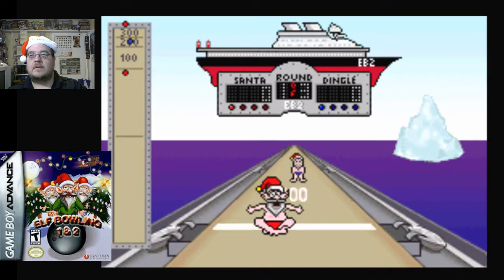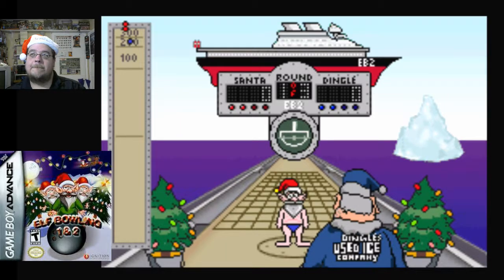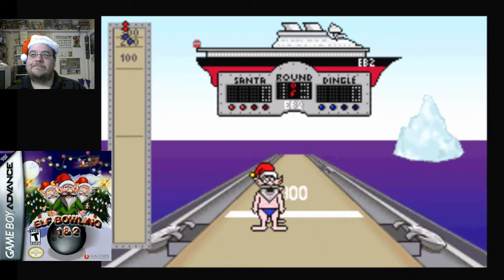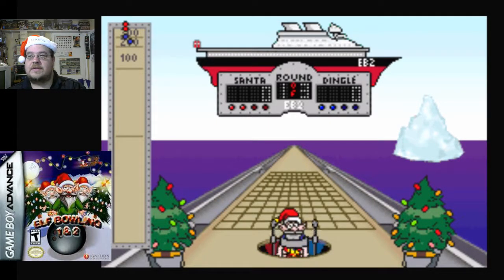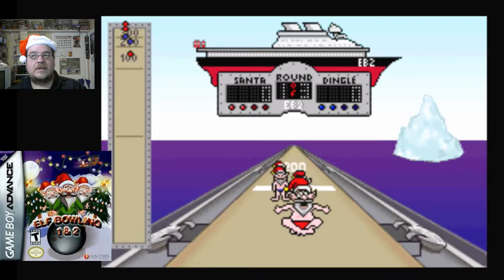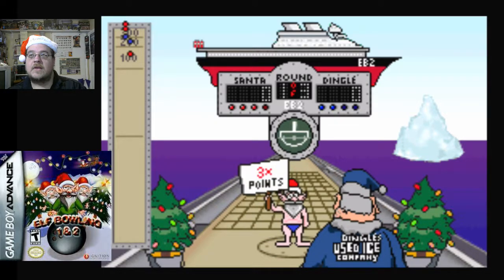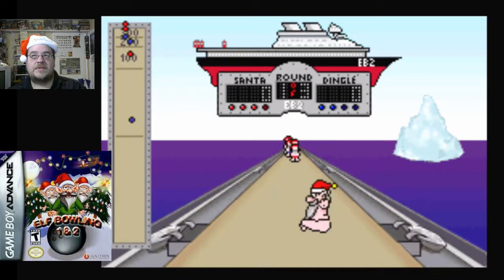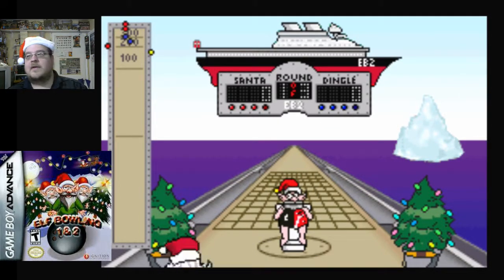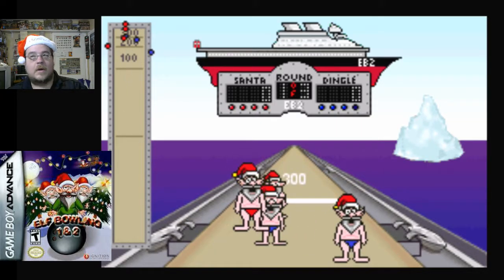There we go. Alright, alright. That was close. You got three rounds to do this in. Perfect — well, for him, not me. Alright, my turn. Let's see here. Let's see what I can do. Three times the points, and you want to try to get 300 points. Oh no — well, I think you just knocked me off. I'll take it. Alright, cool.